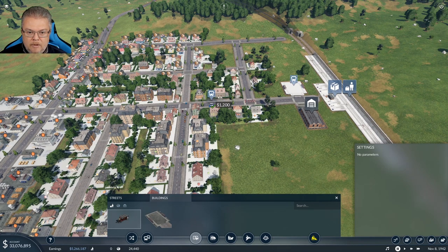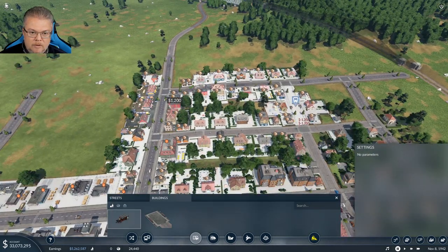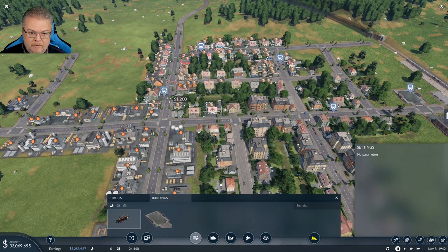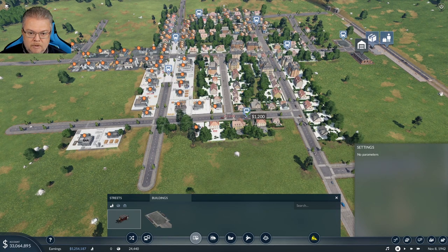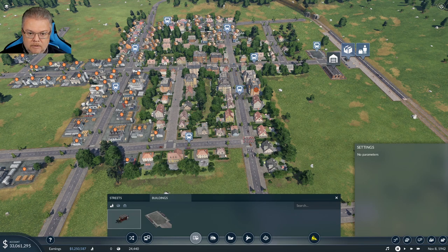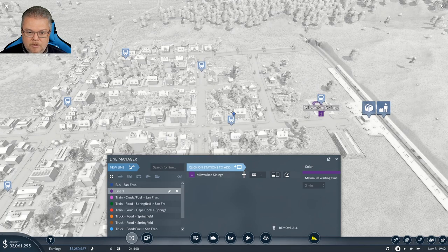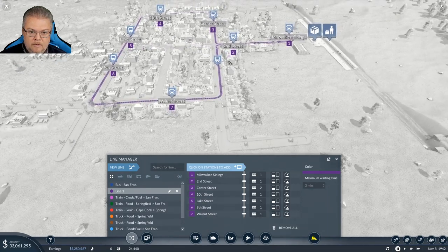We'll have one stop going here and come around over here, and another one on this street. Can we make a decent loop without zigzagging all over the place? I think we can come in here — good, I'm liking it. We have our bus stops set up — let's make a new line and go from this location around the city. Nice little loop-de-loop there.